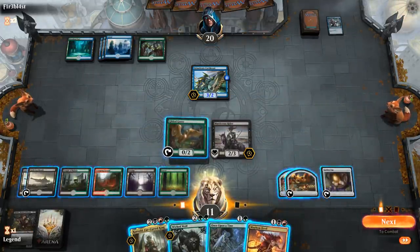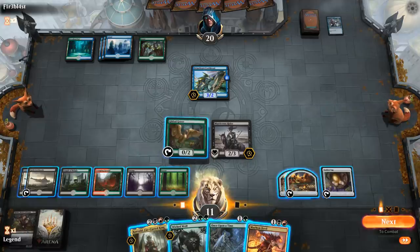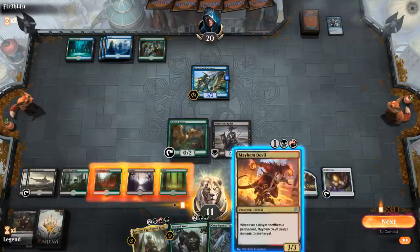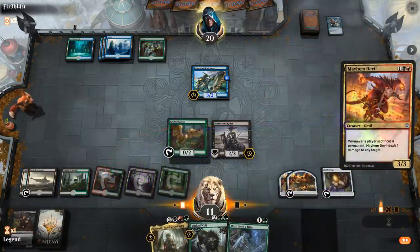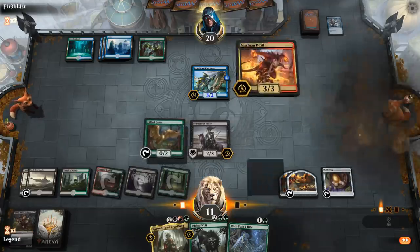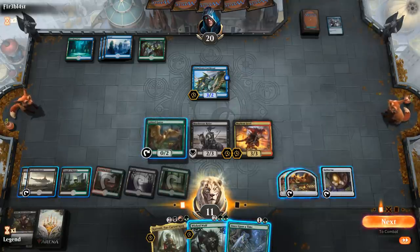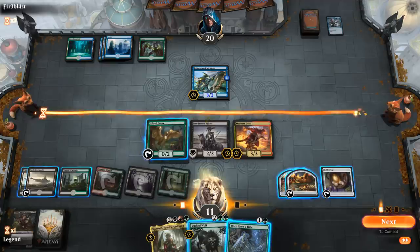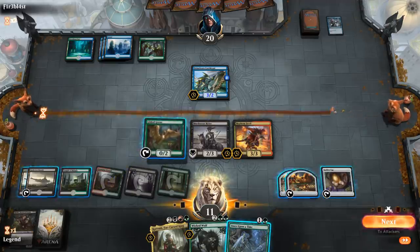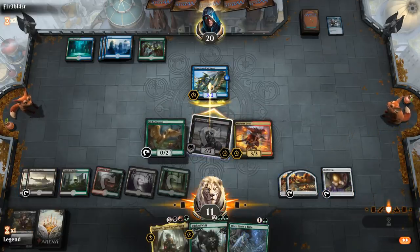Now we're at the point where we can cast two impactful spells in the same turn — how we need to beat these expensive counterspells. Of course they could also have Quench plus a 3-mana counter. Let's lead with Mayhem Devil, which would be quite powerful if it resolved with the Gilded Goose and all the food tokens we have. Our opponent does let it resolve. I'm okay attacking with Murderous Rider — if they flash in an Ambusher I can still easily take it out, and I'm okay trading for Cutthroat. Opponent goes for the trade.